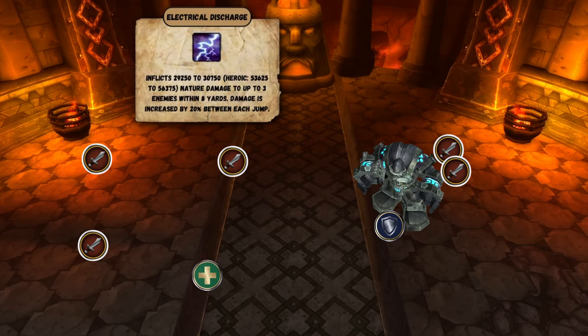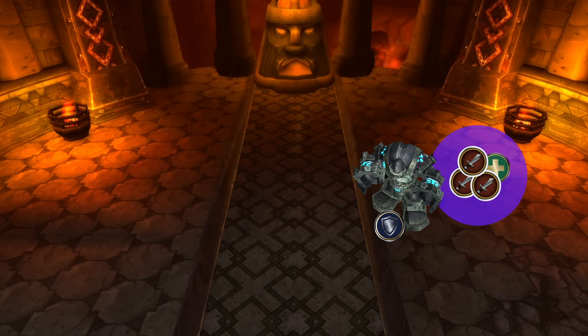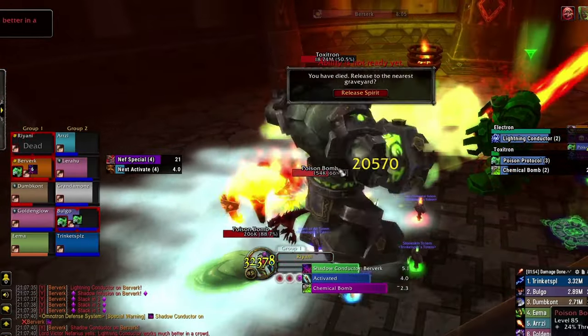Electron will periodically cast Electrical Discharge, bouncing to nearby targets. His second ability, Lightning Conductor, does pulsing AoE damage around whoever is targeted. Staying spread in this phase is a very good idea. However, when Nefarian empowers the Lightning Conductor, the ability has the opposite effect and you will take more damage the further away you are. As such, you should stack up whenever it's cast, and whoever is not tanking Electron should move closer or pop a stronger defensive cooldown.